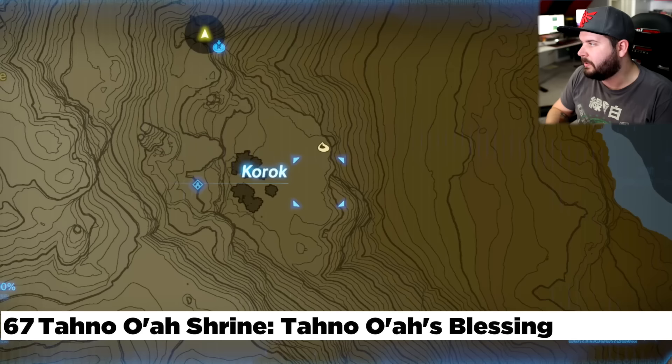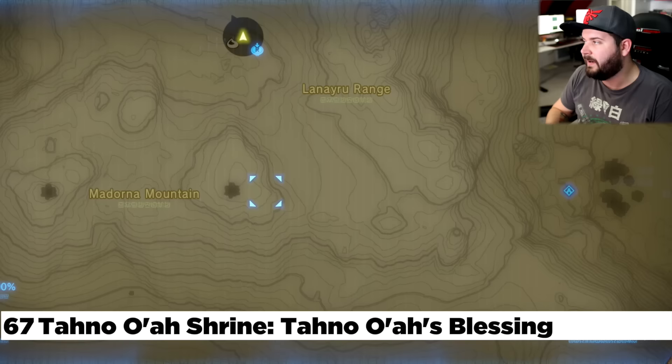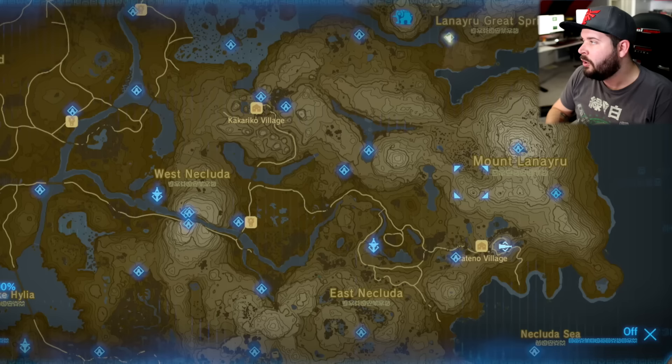Once we make our way south of the Spring of Wisdom, it's located on this large cliff going down the mountain. There's a shrine quest itself involving a series of trees: one tree here, one tree here, one tree here, and if you keep going to the right, that's the shrine — the Ta-no-Oa Shrine.